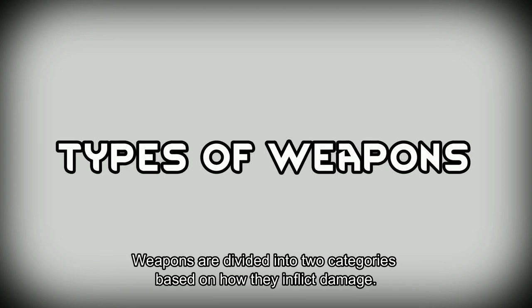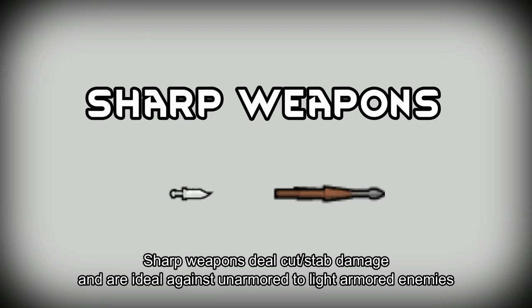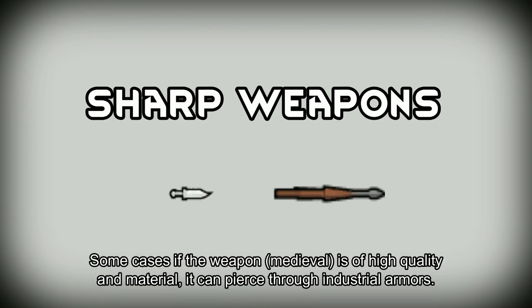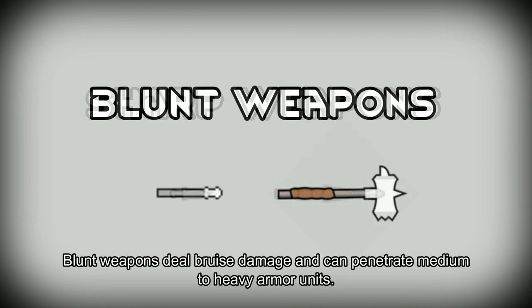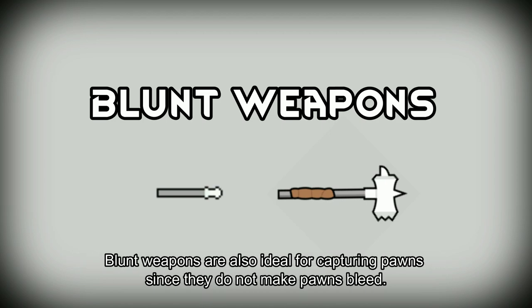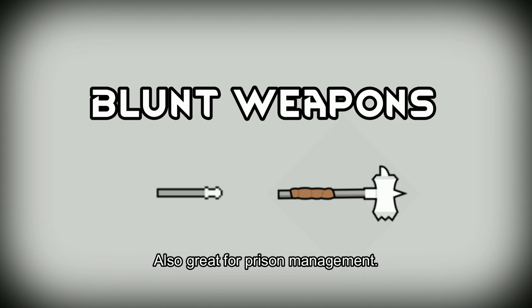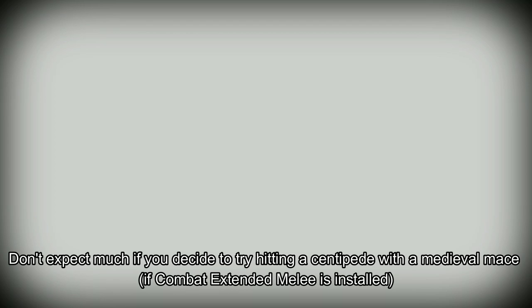Weapons are divided into two categories based on how they inflict damage. Sharp weapons deal cut and stab damage and are ideal against unarmored to lightly armored enemies; with high quality and material they can pierce through industrial armors, and are ideal for slaying foes since pawns collapse faster with both blood loss and pain. Blunt weapons deal bruise damage and can penetrate medium to heavy armored units depending on weapon quality and material, making them ideal for capturing pawns since they don't cause bleeding — also great for prison management. These two types have ultra-tech counterparts, but don't expect much hitting a centipede with just a medieval mace unless it's the best material and quality.